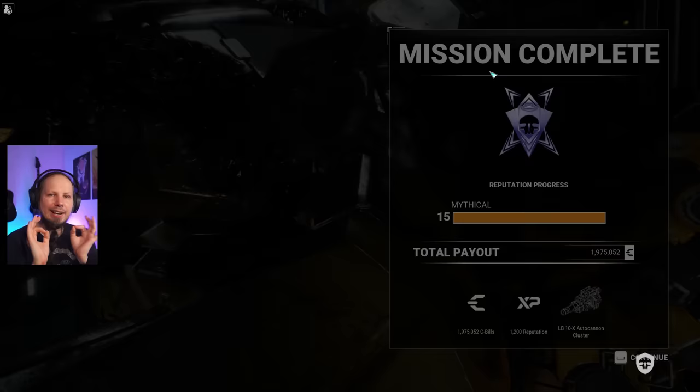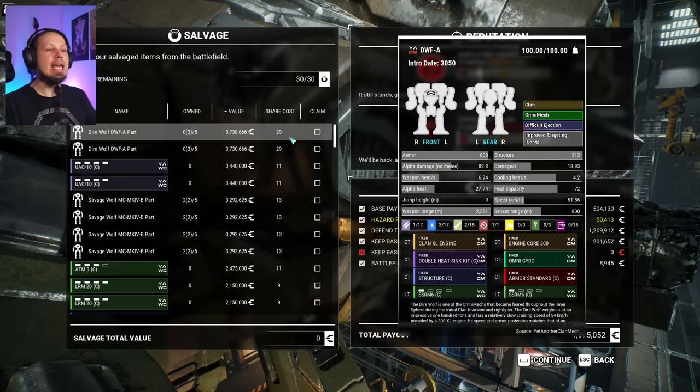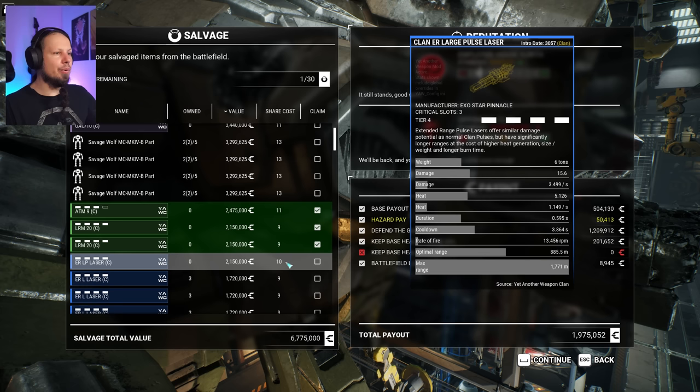Let's check out the laser build as well. I want to see how far we can go with this, but I still believe we can do way better — we need clan Endosteel, that's the thing I want to find. We got an ATM-9 tier 3 from salvage — I'll take that, totally. These LRM souls are extremely good. Large lasers — damage output is quite meagre at 3.5 per second, but they have good range. 885 meters is really good, and heat per second is 1.1.